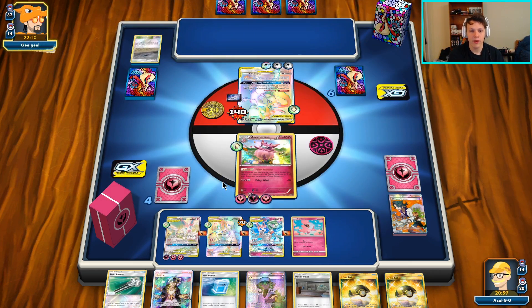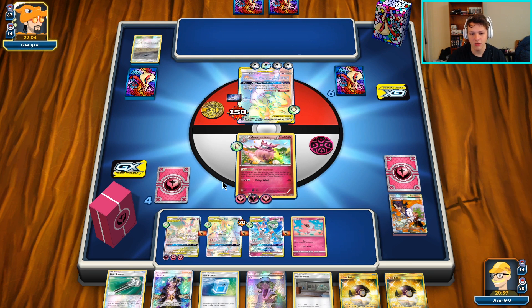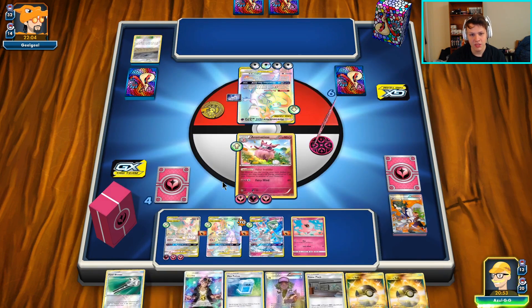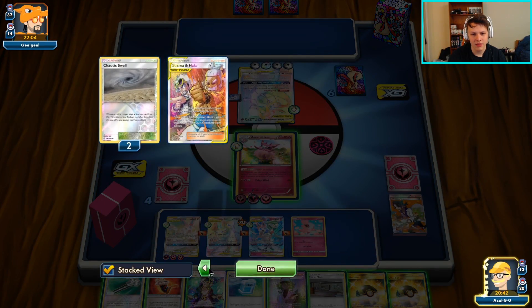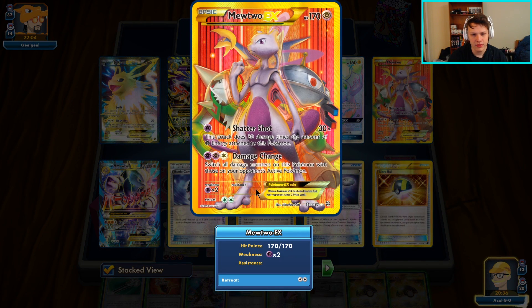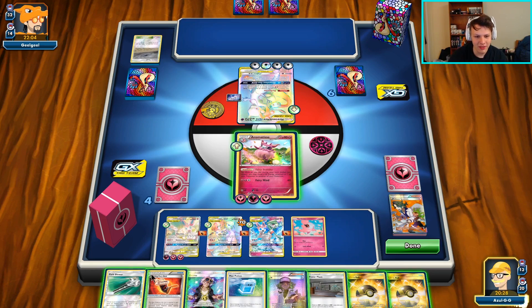Another way we could have played this is to wait, let them draw prize cards, and then N them low and put Power Plant in play - that would have been fine too. Oh shoot - Damage Change! But for some reason we didn't take any damage. I completely forgot about Damage Change. Oh, because we have the Wonder Energy! We are chilling.